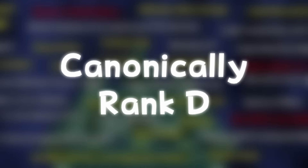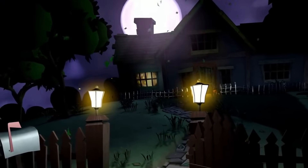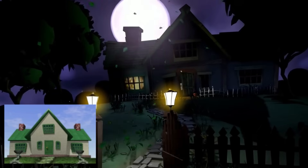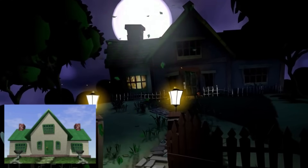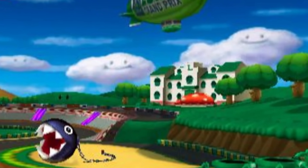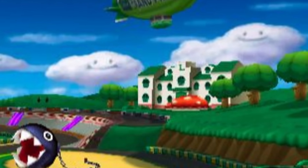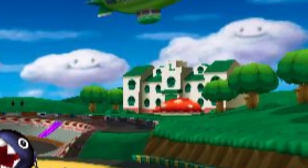Canonically Ranked D: in the intro cutscene for Luigi's Mansion 2, the Rank D mansion from the original game is clearly visible as the house Luigi lives in. But in Mario Kart Double Dash, the Rank A mansion is in the background of Luigi's Circuit. So there are two timelines — the Rank D mansion timeline and the Rank A timeline — and what those may entail are completely up to you to decide.